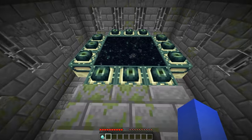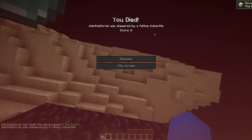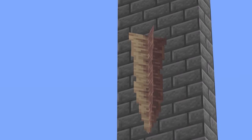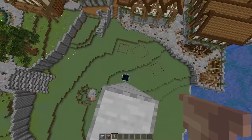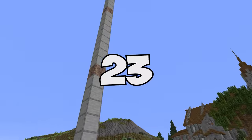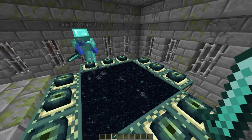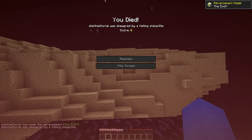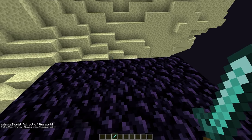I wouldn't go through this End portal if I were you, because even if it looks safe, it's actually booby trapped. If you drop a dripstone into an End portal, then whoever goes through next will take damage — and the higher you drop it, the more damage it'll do. From a 40-block fall, that can be lethal, guaranteeing that the next person who goes through, even if they're wearing armor, is in for a rude awakening. So just make sure your friend goes through first.